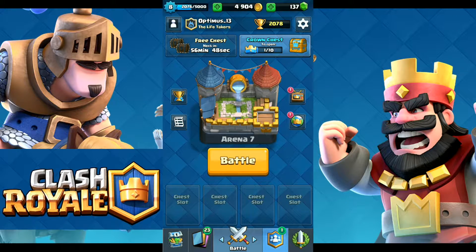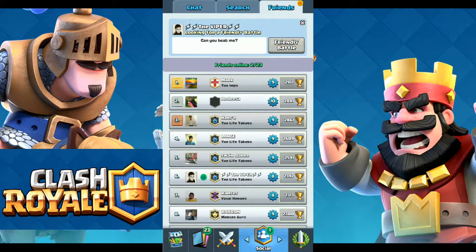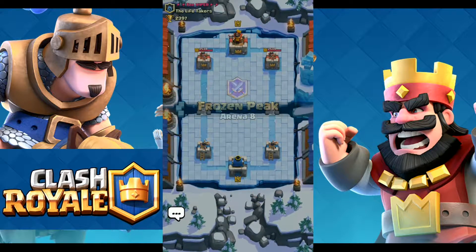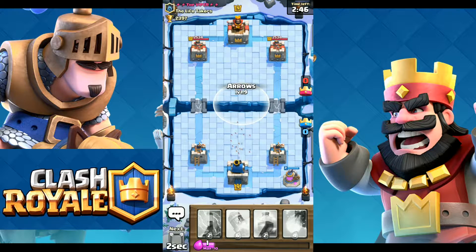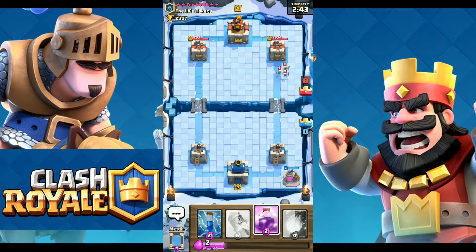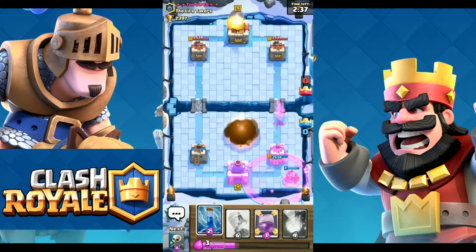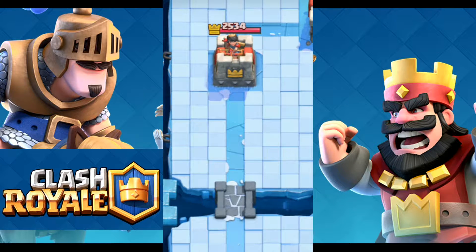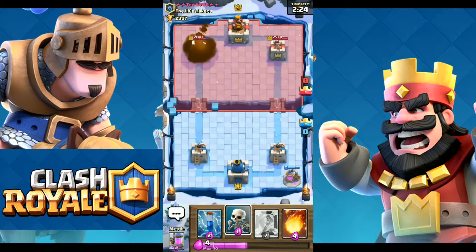There is one clan mate of mine who's going to help me do it. Let's just get right into the first battle and accept this friendly battle request. I'm using a special deck — basically I'm going to cycle through elixir collectors quickly to do more damage. What we need to do is get five rockets and one zap on any of the towers to bring it down to one HP. That was the first rocket.